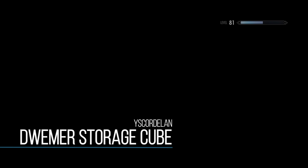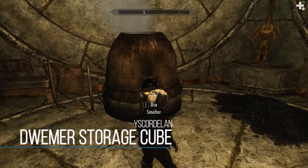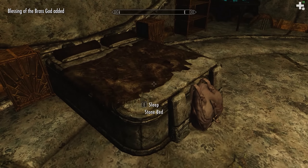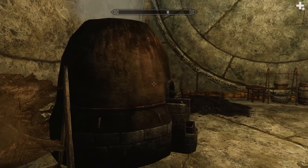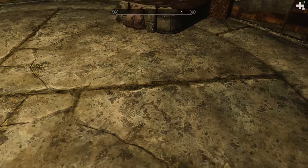Next we have the Dwemer Storage Cube, a mod I really like for personal use. It adds a cube to your inventory, and upon activating it you're teleported into a portable player home. Inside you have all the essentials — crafting and smithing stations, a bed, and tons of storage. Activating it again teleports you right back to where you were. It's especially useful when making mod videos since you can quickly swap equipment without fast traveling. It's probably not balanced and a little overpowered, but for a late-game character who's tired of running back home, it's a great quick fix.